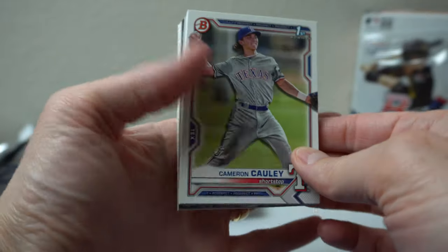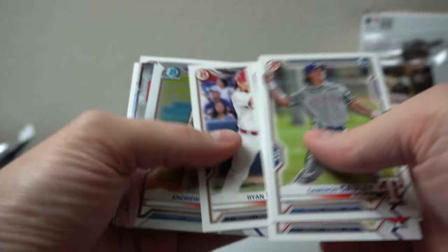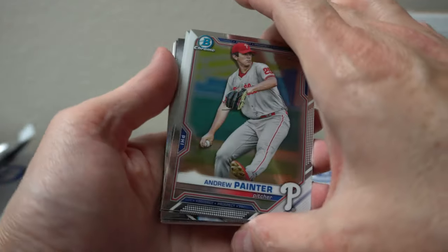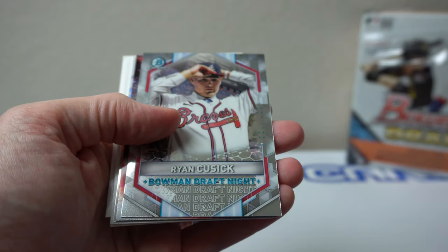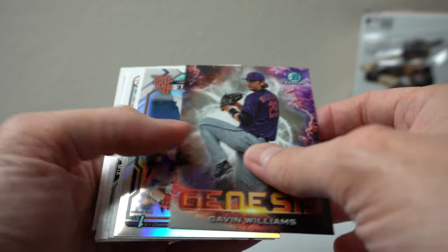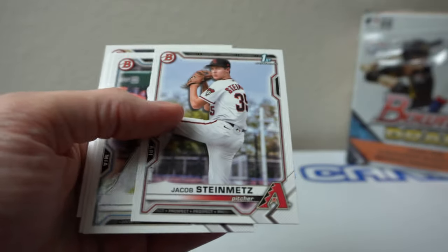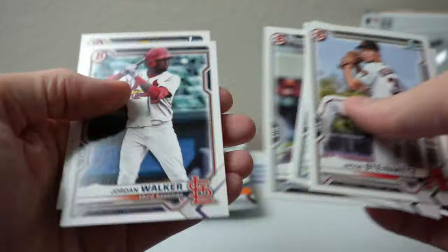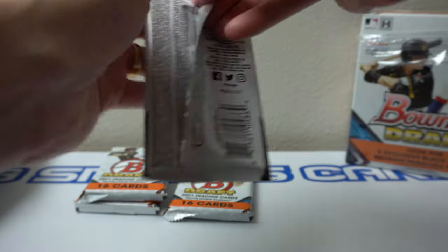Cameron Cawley, Holgate, Drew Painter, Ian Muller, Cusick, Bowman Draft Knight, Genesis, Gavin Williams, Ryan Holgate. Got four packs left — I think I've had two Ray Waves so far.